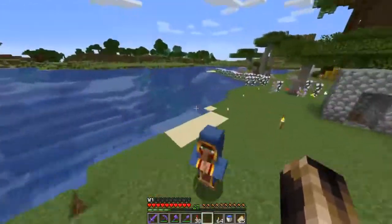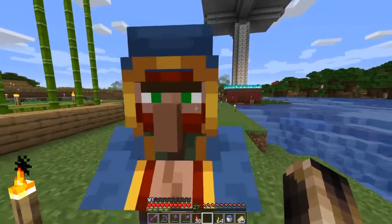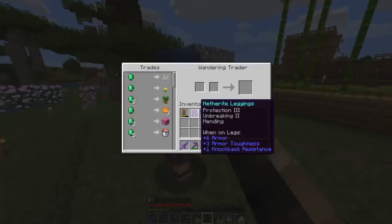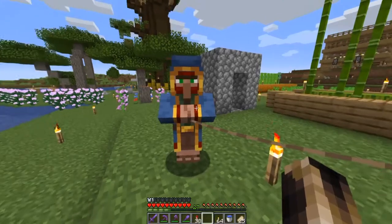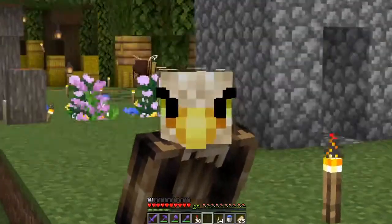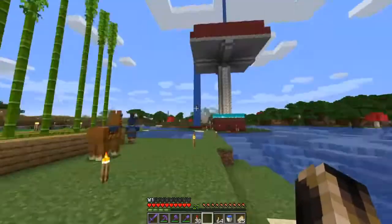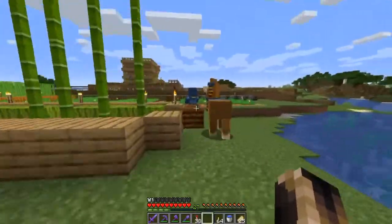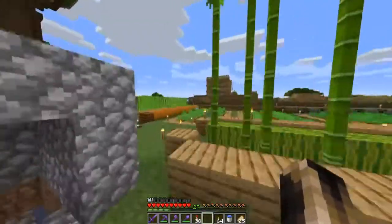There's a wandering villager over there, I'm gonna go check him out. What are you offering me? Bucket of tropical fish - are you kidding me? Five emeralds for a dark oak sapling! You literally need four to make a tree. Get a life. And I found some bamboo in a shipwreck, that's all so good.